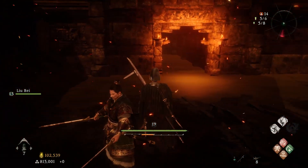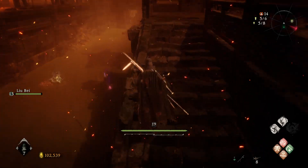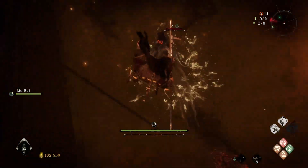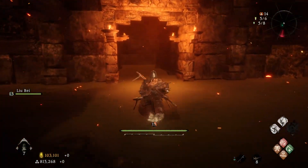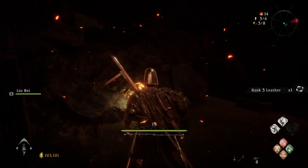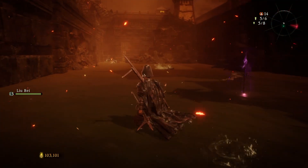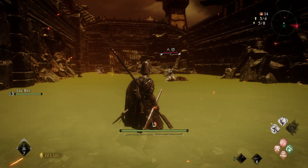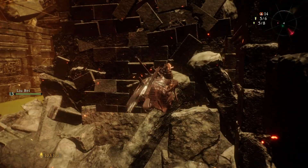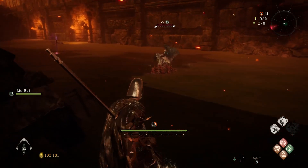Now we came across this tunnel. There is another tunnel down here and two more Shui Gui that we did not kill. So we're going to use this ladder and hopefully get a successful Fatal Strike, which we did. Then check out this area — Rank 5 Leather. Nothing too fancy. There's two more Shui Gui over here. I believe we can sneak past them and then get a jump attack from here. Or not.